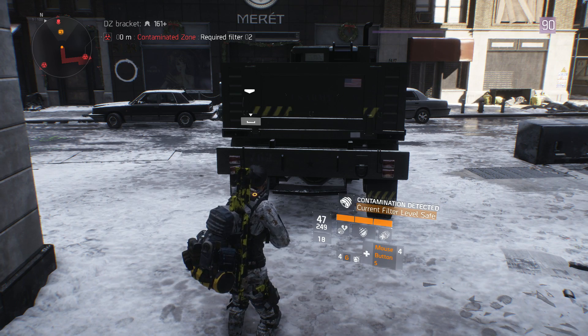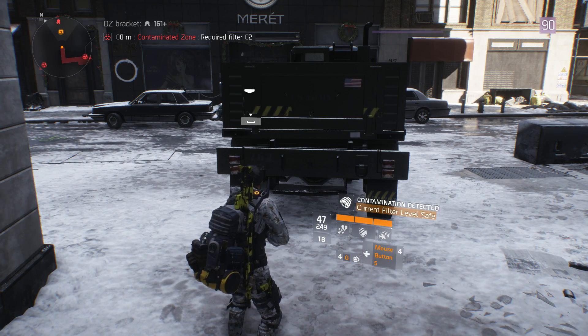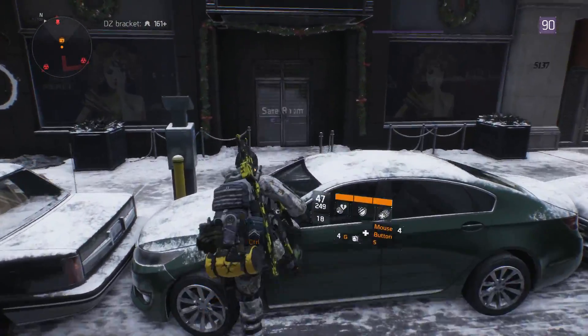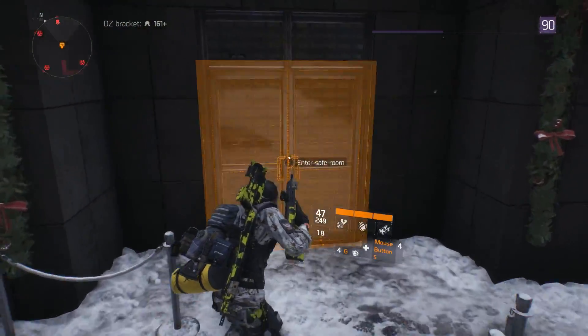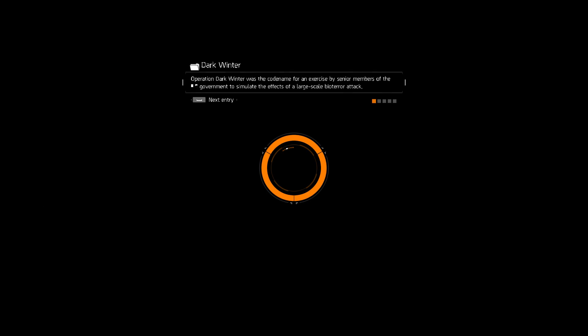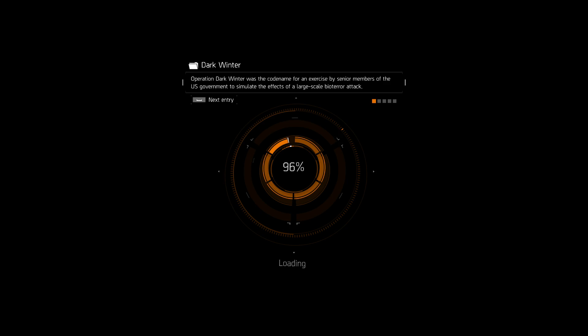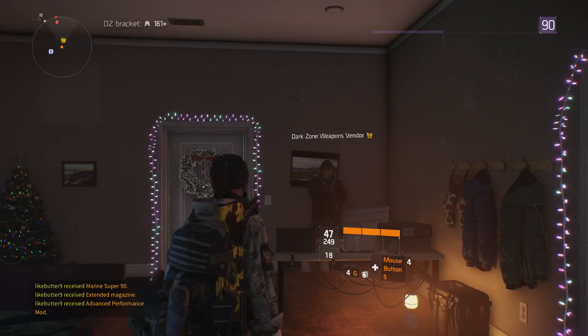Let's get in and grab this Tactical ACR, which is going to be the big go-to weapon. If you didn't have a chance to buy the AUG or the first wave Vector, don't worry about it. I think the ACR is a really, really good weapon and we're going to craft one just to show you guys what it looks like.